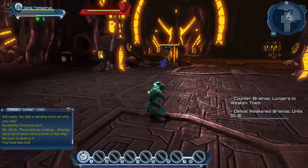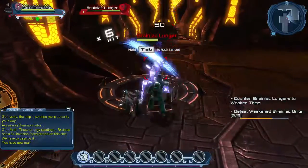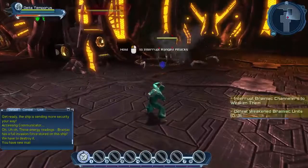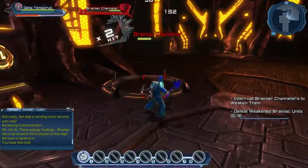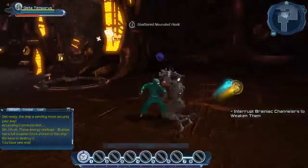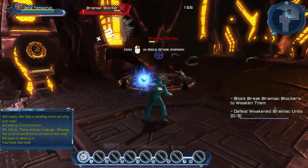When you're in combat, you're always going to be stuck in some form of rock-paper-scissors. With regular lunges, you want to block. When they do that, you want to lunge. Pretty much: you can block to avoid lunges, you can lunge to avoid channelers, and you can channel to avoid blockers. That's the gist of the rock-paper-scissors in this game.